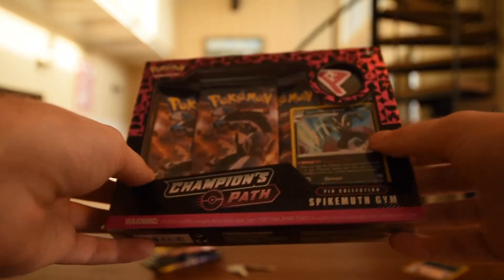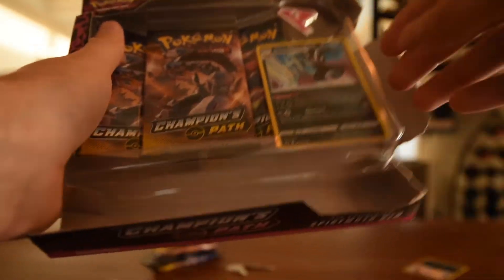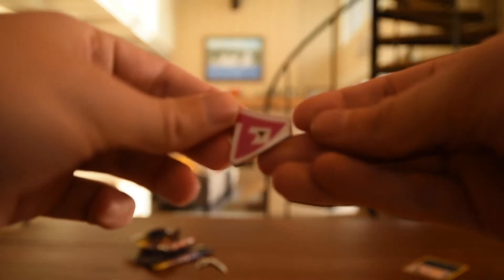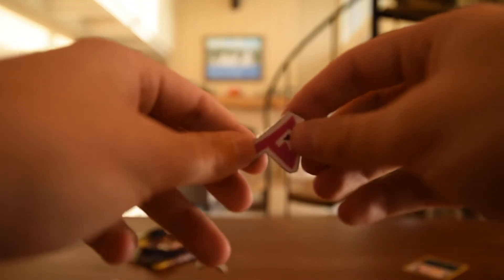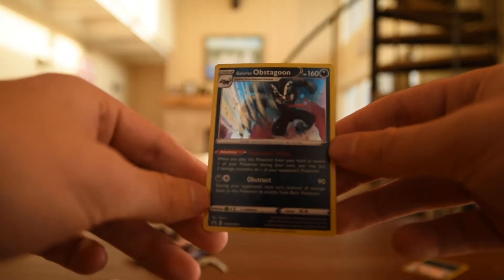Spikemuth Gym. Look at those packs — it's like they planned it. Let's start with the pin this time. Here's our Spikemuth Gym Badge pin — edgy. Here's our Galarian Obstagoon promo, Sword and Shield 59. Here's the code from the last box. And here are our last three boosters — containing three Machamps, most likely.